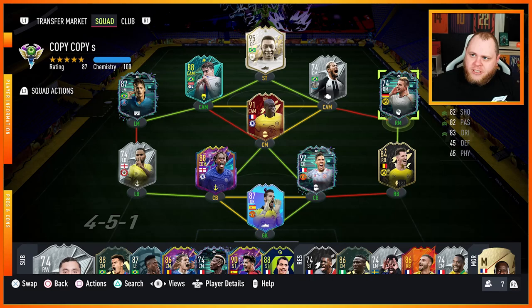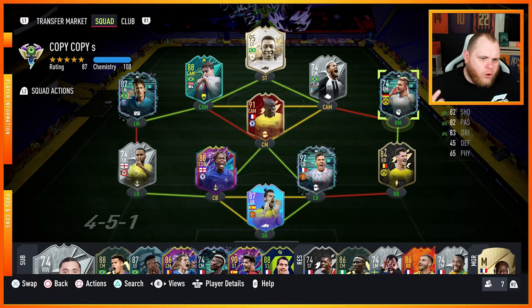Today we've got like three silvers, basically. We've got a six-foot-six center back — giants of a man, and he is French, so he's got links within the French League as well. And we've got Cooper, I think from Millwall, so I've got no idea about that card. I've done the SBC once, and this is the brand-new flashback.